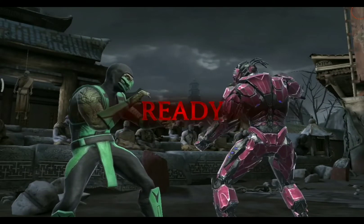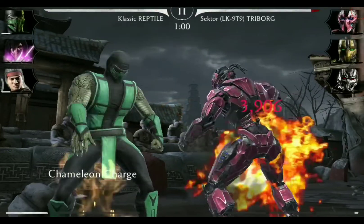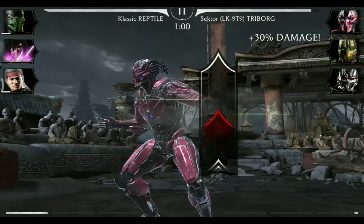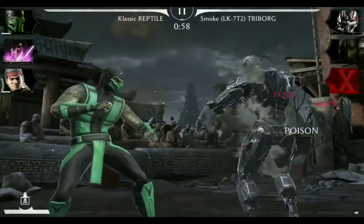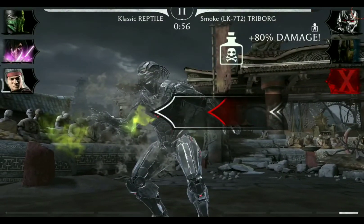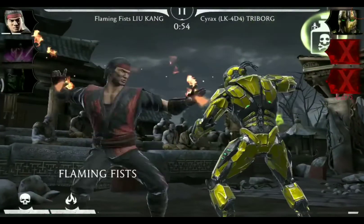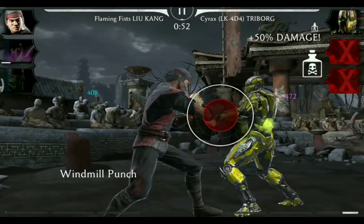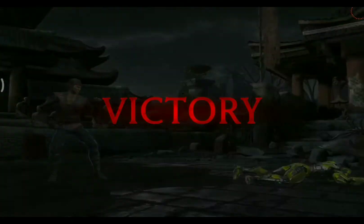Same team again, and we are facing this time Sektor Triborg. We will go for a special one to take out Sektor, and now we have another special one ready. We will do the same with Smoke Triborg, and Smoke is gone. Now tag to Liu Kang, we interrupt him with a special two, and Cyrax is out — another victory.